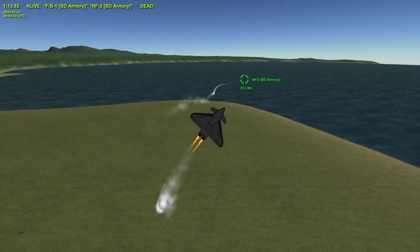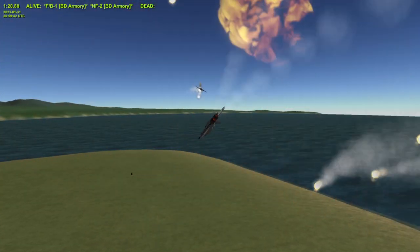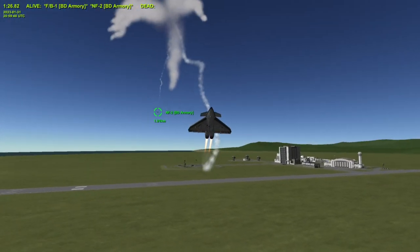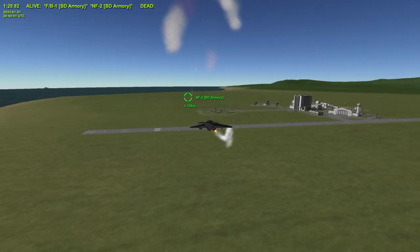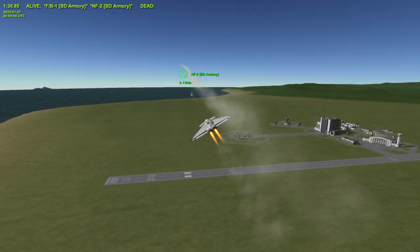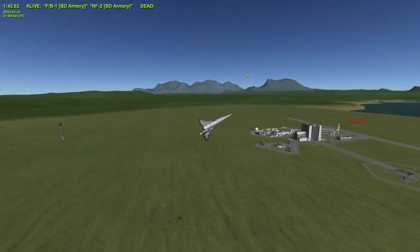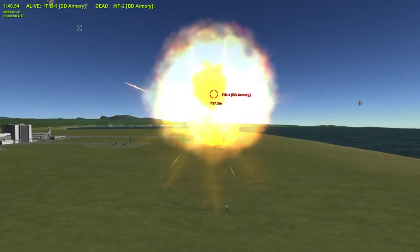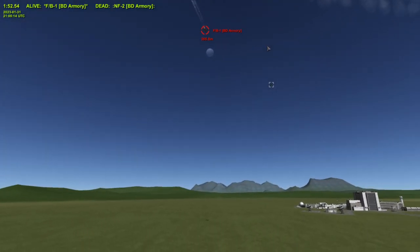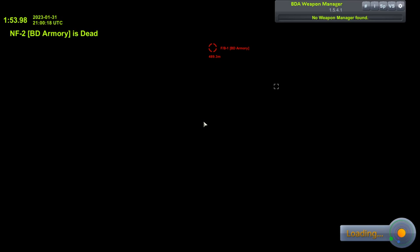It took a very small hit. There goes some of the Sidewinders. There goes a missile — no flares were deployed. It lost a wingtip. Well, FB1 wins. Awesome. But now we're going to try some other plane.